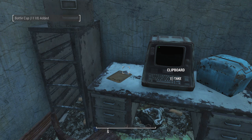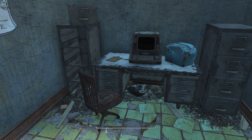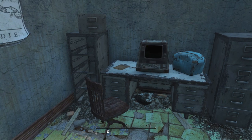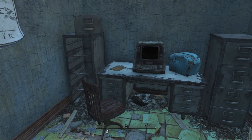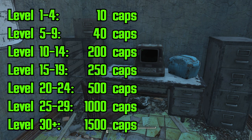But once we have activated Better Cap Stashes and pick it up again, we're level 25 and we got 1,118 caps. All this mod does is scale the cap stashes to your level: level 1–4 gives about 10 caps, 5–9 gives 40, 10–14 is 200, 15–20 is 250, 20–25 is 500, 25–29 is about 1,000 like we just saw, and 30+ will give you 1,500 caps.